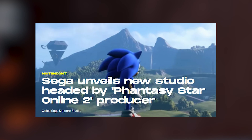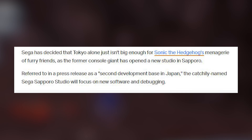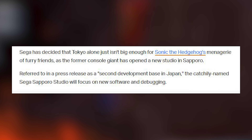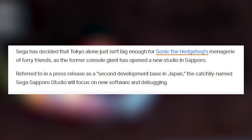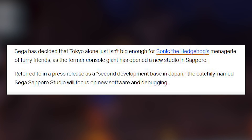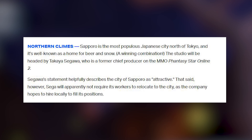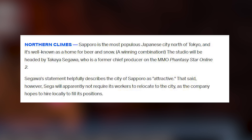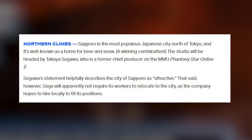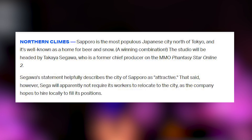Sega unveils new studio headed by Phantasy Star Online 2 producer. Sega has decided that Tokyo alone isn't big enough, as the former console giant has opened a new studio in Sapporo. Referred to in a press release as a second development base in Japan, the Sega Sapporo Studio will focus on new software and debugging. Sapporo is the most populous Japanese city north of Tokyo and is well known for its beer and snow. The studio will be headed by Takaya Sagawa, former chief producer on Phantasy Star Online 2. Sega will apparently not require its workers to relocate, as the company hopes to hire locally to fill its positions.